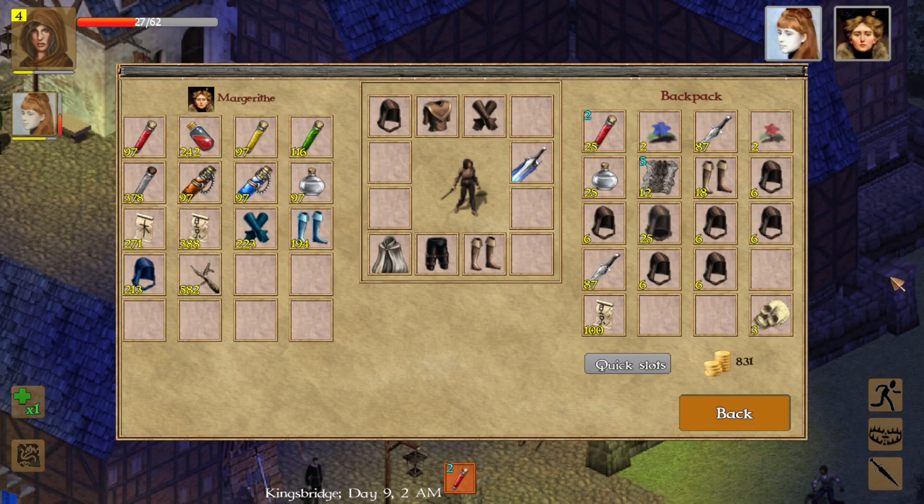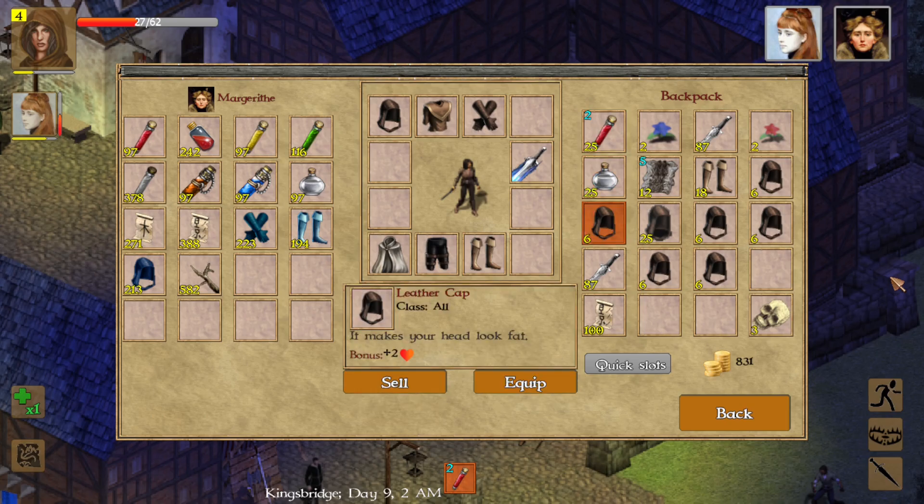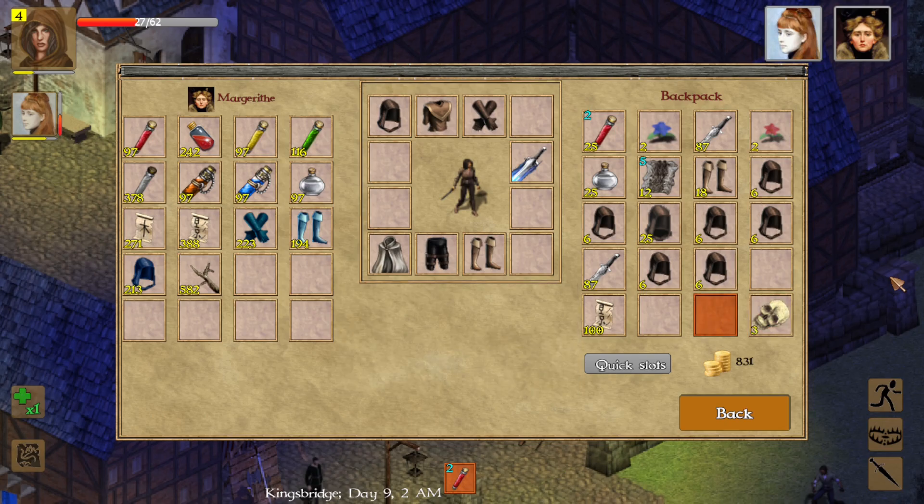We did rescue Marguerite's daughter — it's Marguerite, there's an H in there apparently, just to make the name slightly different than what we'd normally expect. But yeah, we saved her daughter, so now she'll allow us to sell things. We're not going to sell the skull just yet — we do need a skull. We want to get a thousand gold because we need to open up a vault.